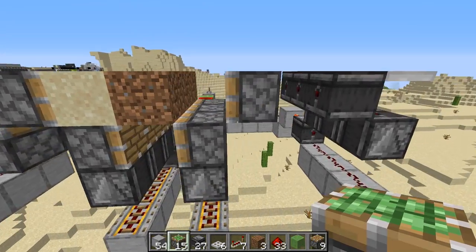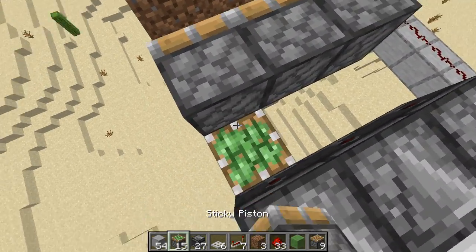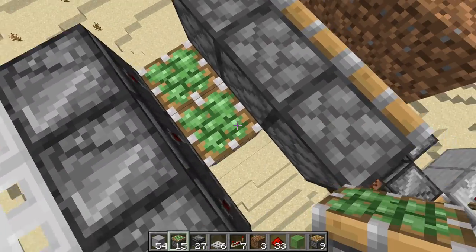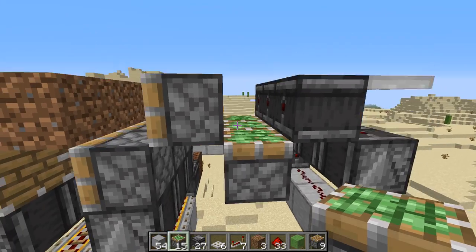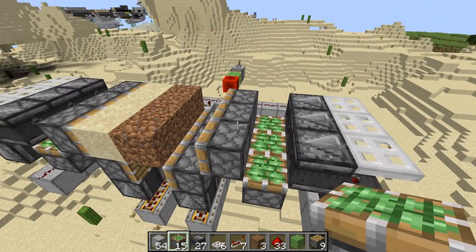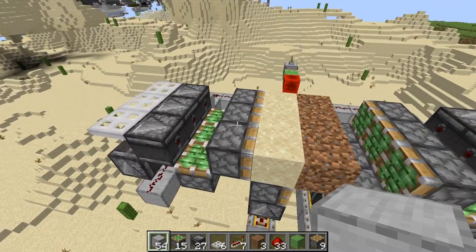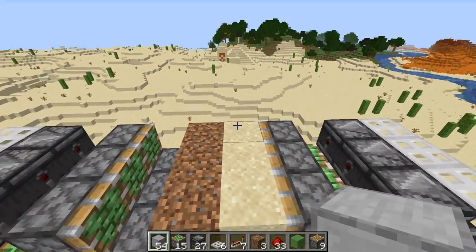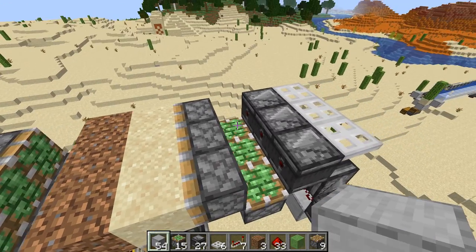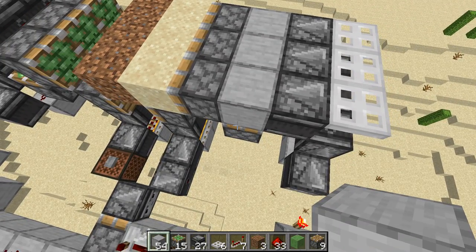You can break that temporary block. We're going to do the same thing on the other side — put our temporary block there so that we can get our sticky pistons in place, and again you can see it looks the same. Now in order to make this work we're going to need to have offsetting blocks. On the side that has the sand, you want to put your solid blocks directly on top of the sticky pistons.